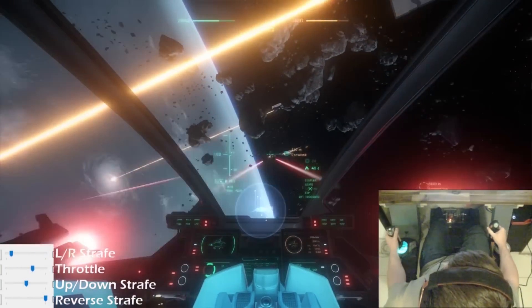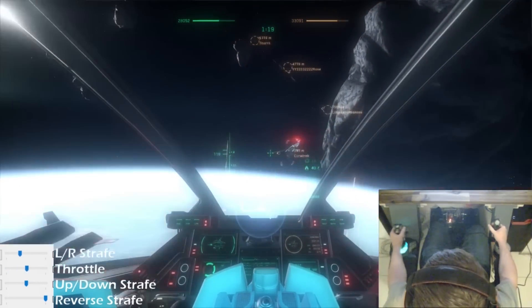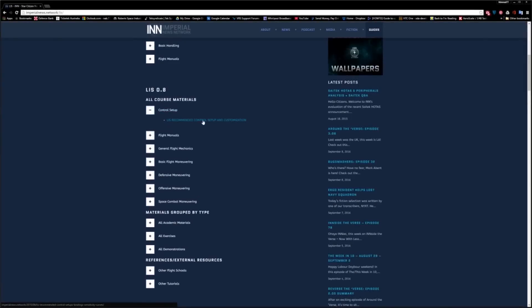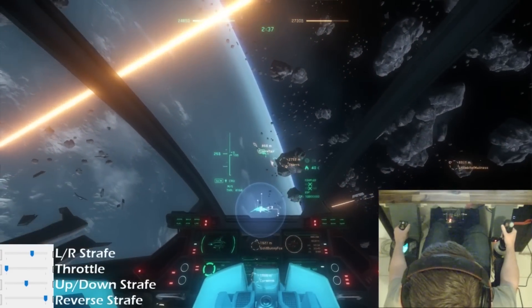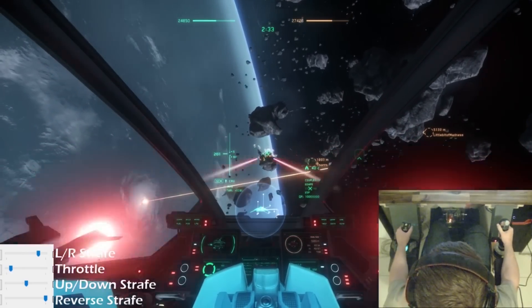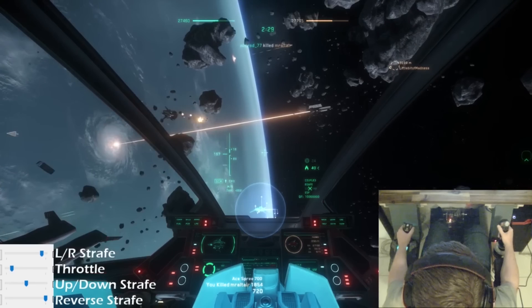Controller curves are a very personal thing and you'll have to test and adjust your settings until you find what suits you. If you would like further information on setting up controllers, Legacy Instructional Series has an excellent guide on the subject — the link is in the description. Personally, I use a linear curve for rapid movements and adjust the feel through saturation until I was totally happy with it. Once you find your preferred curve, you won't look back. Good hunting, pilots.